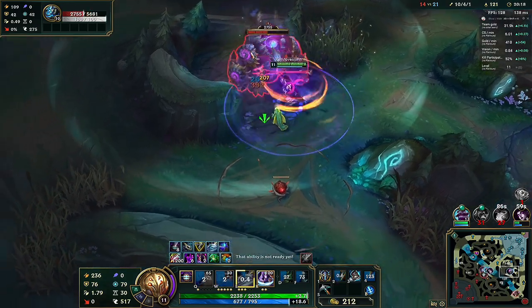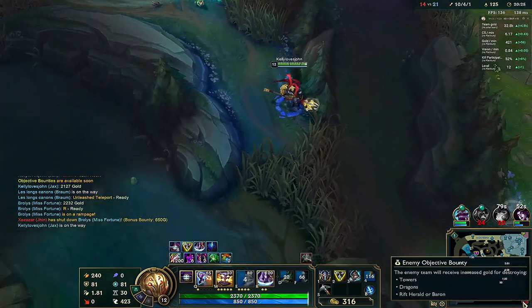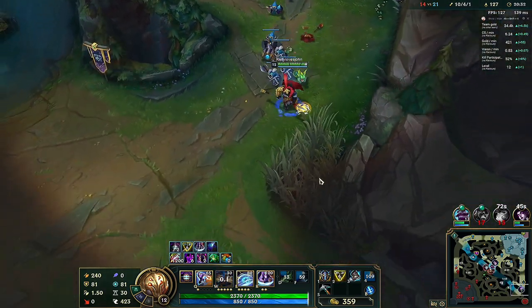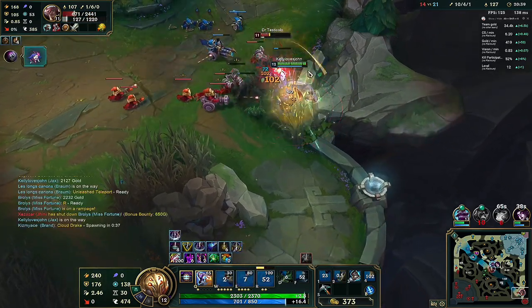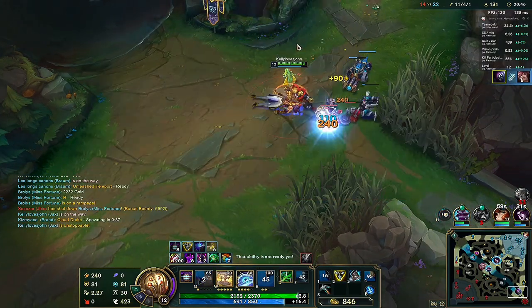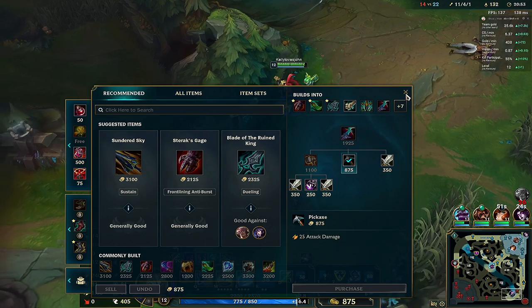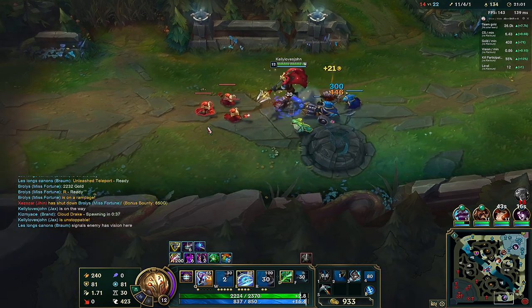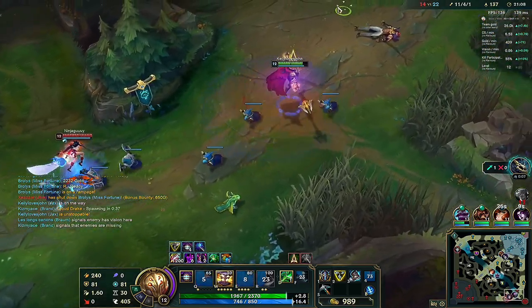Right now we just got Trinity Force and Experimental Hexplate. The third item we're going to focus on is Eclipse, because we need armor penetration. Set is here — this guy messed up! Good night. That's a pretty easy game — that's why I used to be a Set main. Rakan's coming, Jhin is top side. They might send three or four for me. Oh, Irelia's here, Nidali's here!